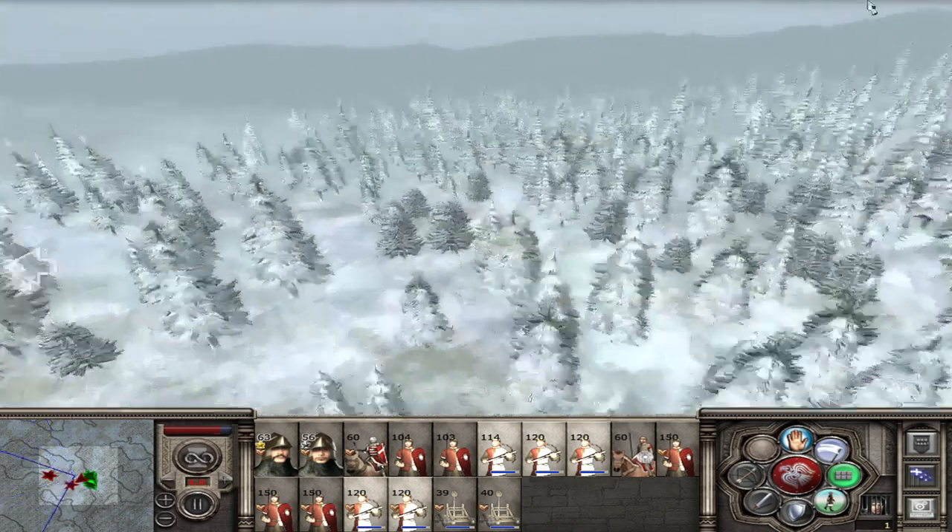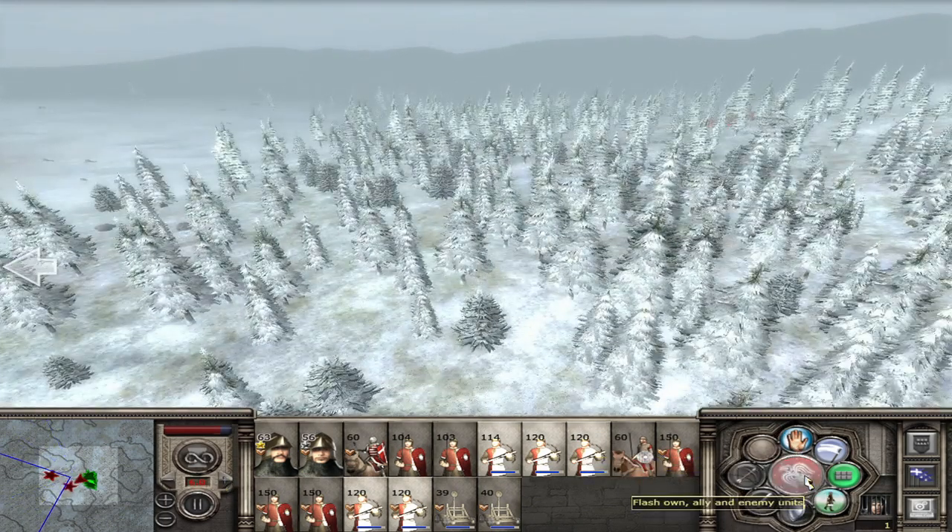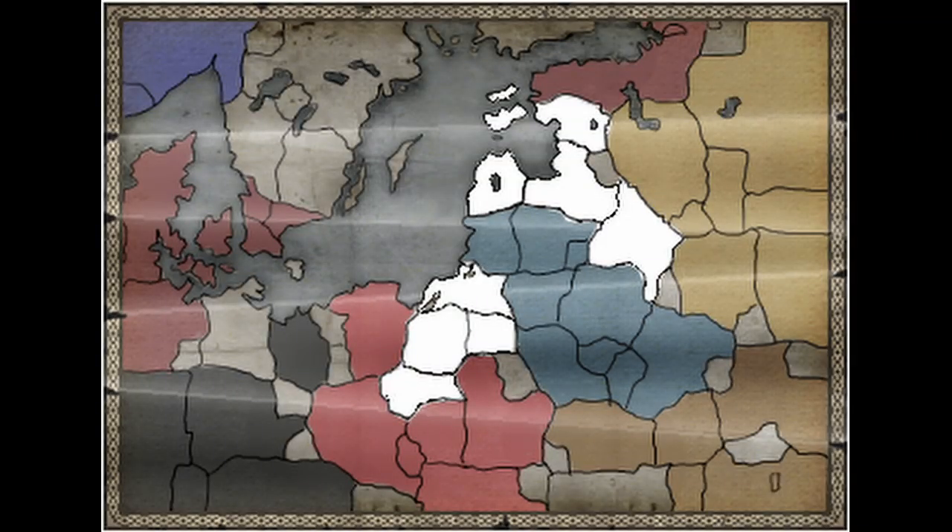Now let's go into how to get it. In order for the player to form this, you've got to take over most of the Scandinavian settlements: the settlements of Kalmar, Göteborg, Visby, Uppsala, and Abbo.